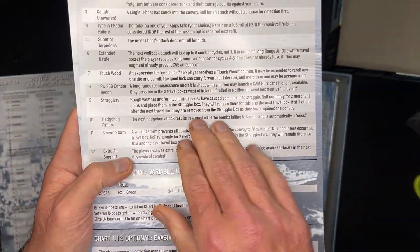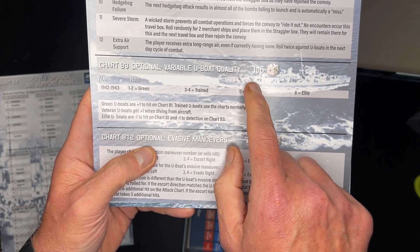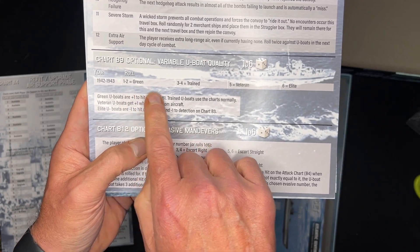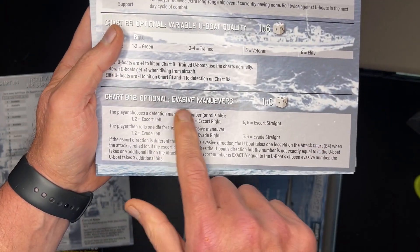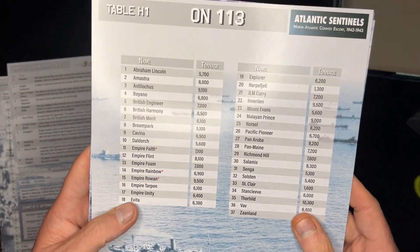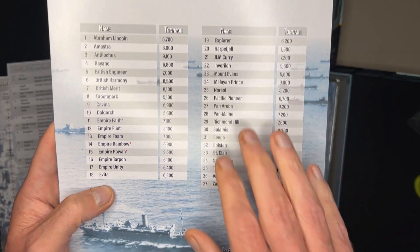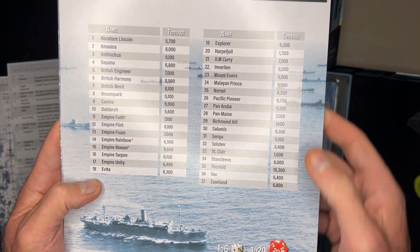We've got random events, optional variable U-boat quality so you can have them be green, trained, veteran, or elite. Evasive maneuvers, which is optional. Table H1 — these are the ships that could get sunk and their tonnage.